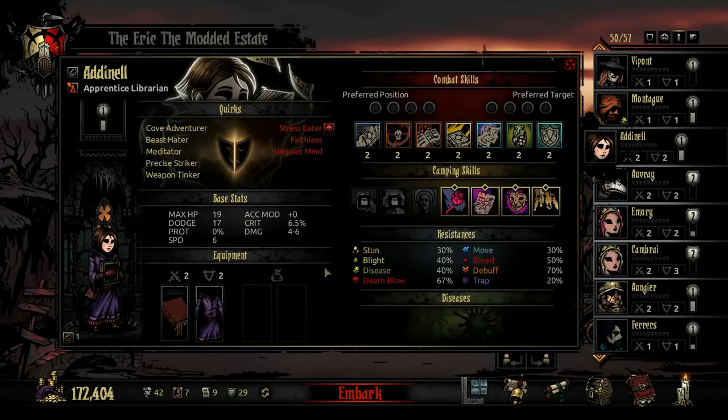The Librarian's small frame makes her quick and agile, however it also makes her weak and fragile. Her health, damage, stun resistance, and movement resistance are all below average. Whereas her dodge, speed, crit, bleed resistance, disease resistance, and debuff resistance are all above average.